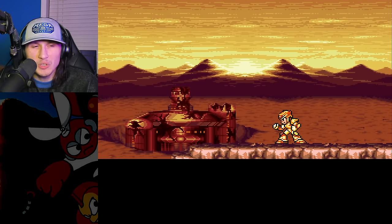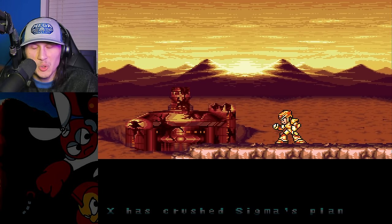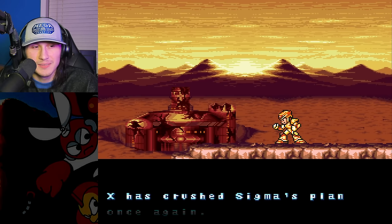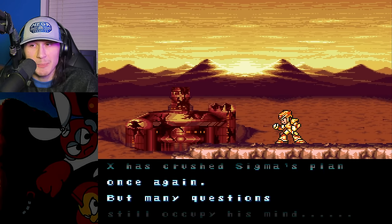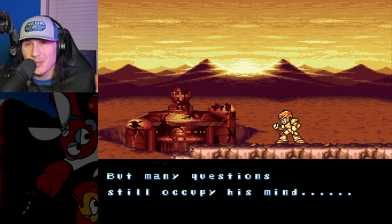Now golden Mega Man X just sits there looking at it like, dang, Dr. Doppler really just did that to the Sigma Fortress. It was a hole in the ground — now it's a bigger hole in the ground, really. X blew it up. Mega Man X usually — I mean, you guys saw Mega Man X1 — he really blew up that Sigma Castle.